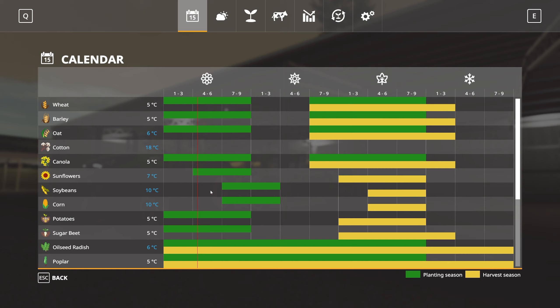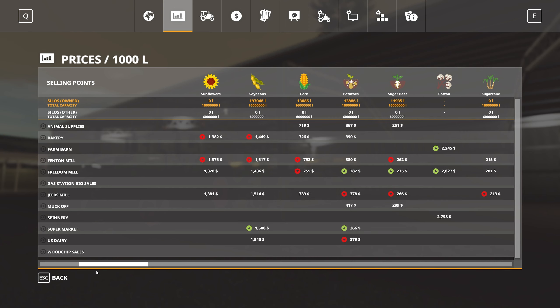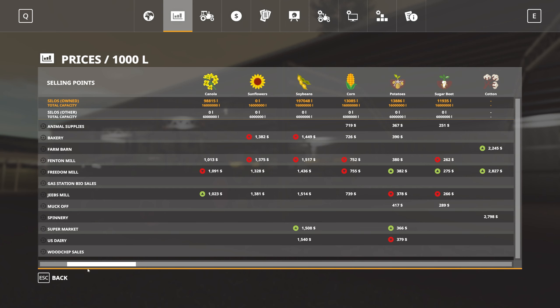We were talking about the fact that we were going to try and do soybeans as our primary crop, which is fine. But we can't plant soybeans yet. So what I was thinking about doing was having a look. I'm wondering whether we might actually be better off initially just doing some canola. Canola's got a fairly good price as well.